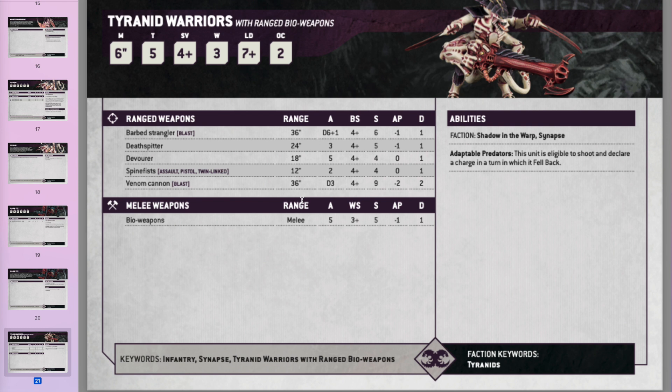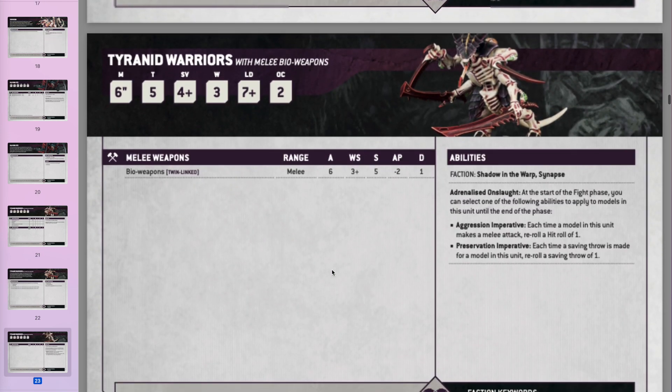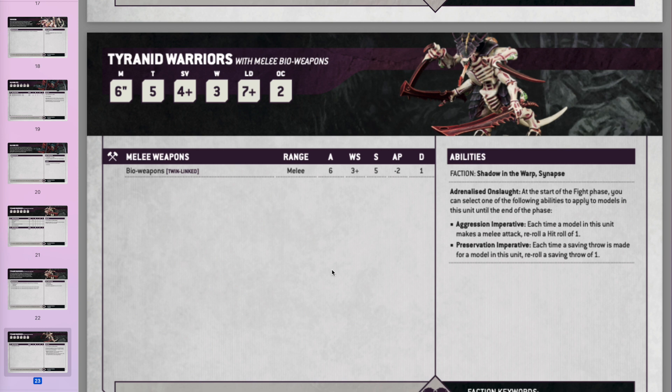Tyranid Warriors haven't really changed much — still Toughness 5, 4-up save, 3 wounds. Weapon profiles have changed: a bit less AP and they're hitting on 4s now with a range of weapons. They're still Synapse, can fall back and shoot with guns, and fall back and charge too — your handy mid-board unit that's tough to kill, does a little damage, and doesn't get tied down. The melee-weapon versions have an ability where at the start of the fight phase you choose to either re-roll hit rolls of 1 when attacking, or re-roll saving throws of 1 when being attacked.